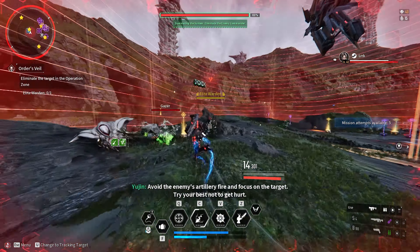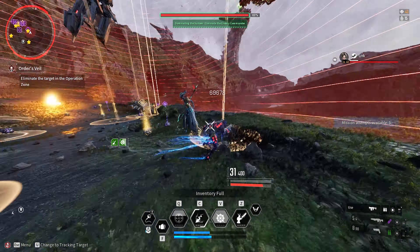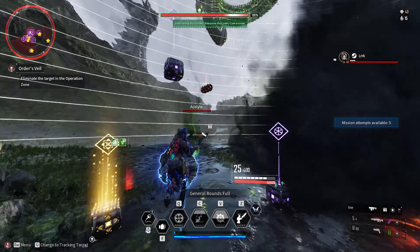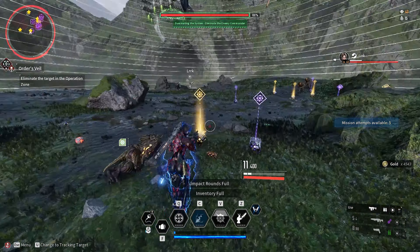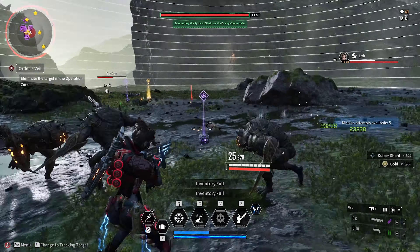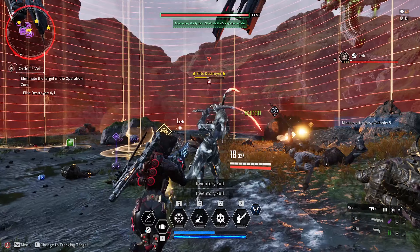As soon as you spawn, there's the first boss — he dropped me three neural circuits. Kill the enemies and the second one will spawn; kill it and hopefully you'll get some. Then the last boss spawns; kill that one as it also has a chance to drop them.